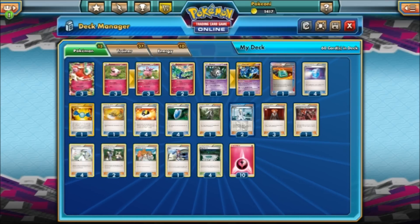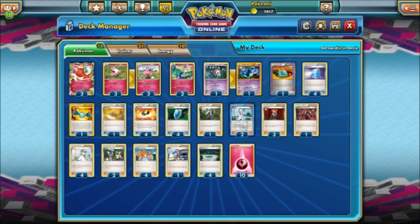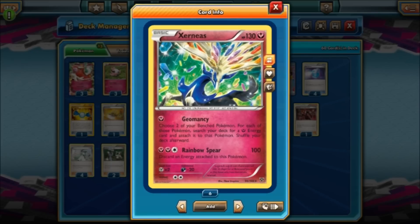We're running Spritzee and Aromatisse. Aromatisse's Ability, Fairy Transfer — you can move a Fairy Energy attached to one of your Pokemon to another Pokemon. So basically you move Fairy Energies around however you want with Aromatisse. Next up, Xerneas — this is kind of your starter. The one you want to start with is Xerneas. Its first attack is Geomancy — you choose two Benched Pokemon and attach a Fairy Energy to each of them. So by the end of turn one you can have three Fairy Energies attached to your Pokemon.